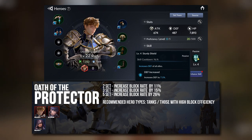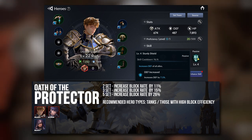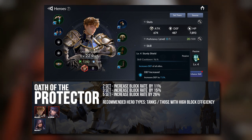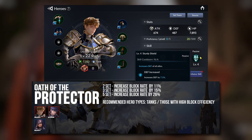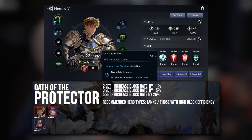Then we have the Block Rate set. I only have 3 heroes here, and I feel it is not as great as the Defense and HP sets — mainly because Block Rate is still chance-based. I think it works particularly well for both the Rudis we currently have.